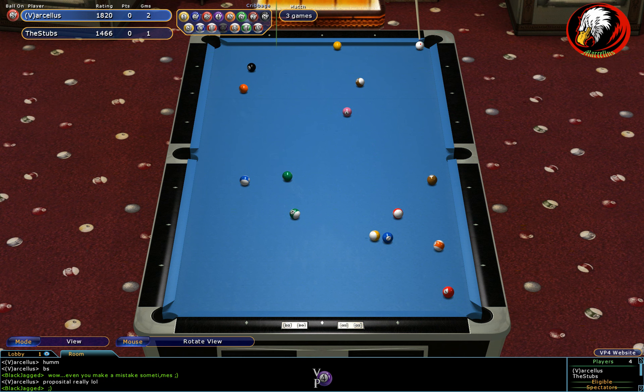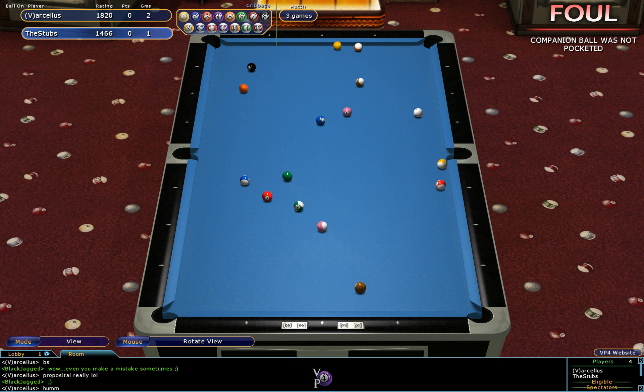Marcellus gets a ball down and it's a twelve — so his combination ball, his partner ball is a three, which you see in the top left of the HUD. There's absolutely no shot on there, but a very ambitious three ball combo. From what I can see, there's a couple of opportunities here for the Stubbs.